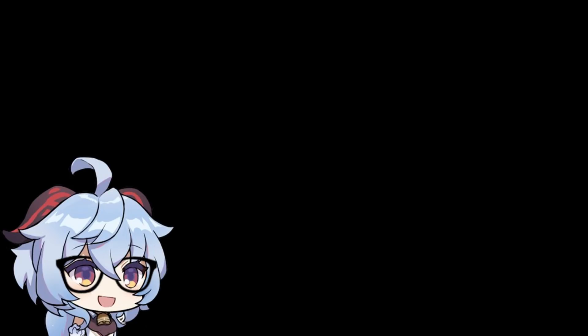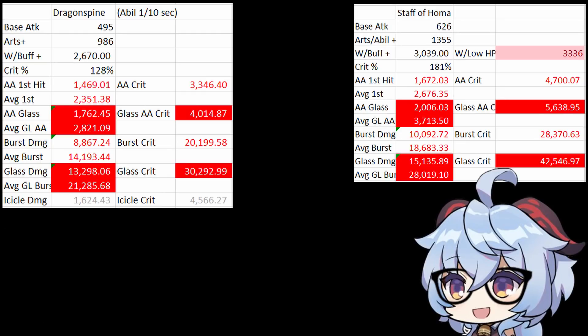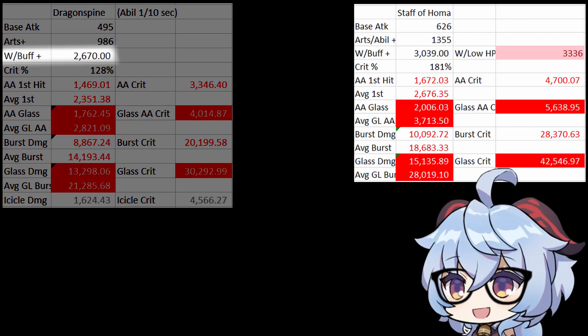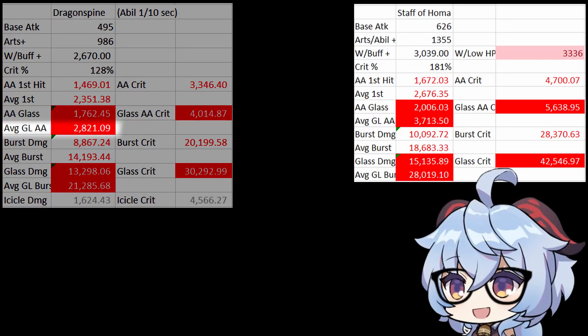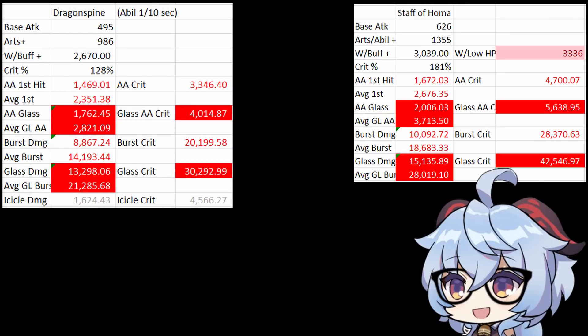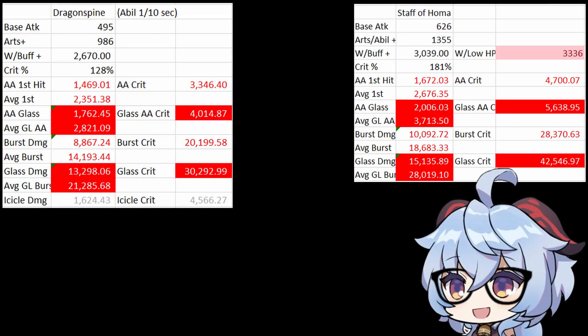So enough of my process — let's take a look at each weapon. We're going to compare them to Staff of Homa to see the difference. First is Dragonspine. Demo Hu Tao's overall attack would be 2670, and you can see when she is in low-health mode she does significantly less damage with Dragonspine, averaging around 2821 overall. Especially her burst, where it was 30,200 damage versus Staff of Homa, which is almost 33% greater than Dragonspine.